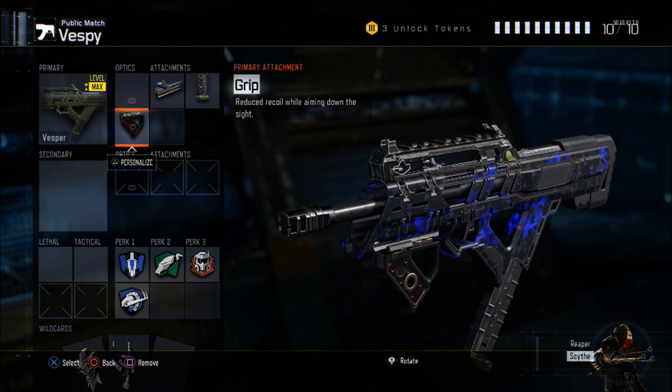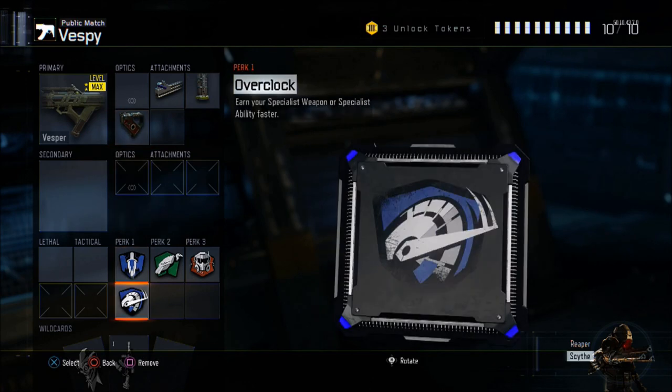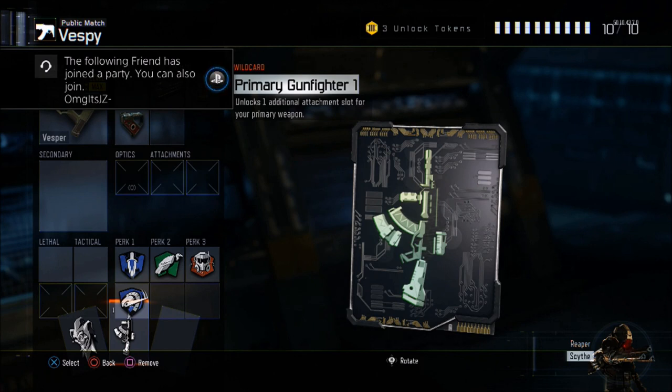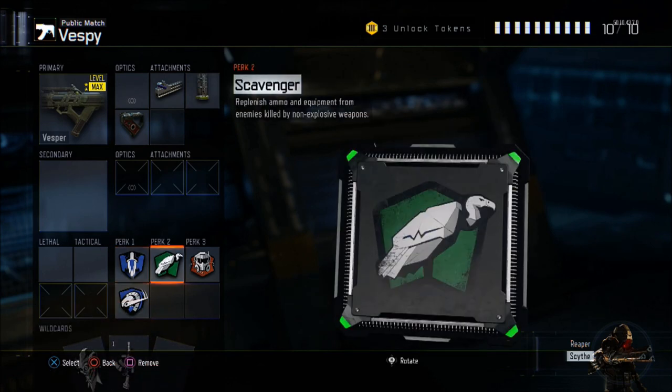For perks I have afterburner, which I use a lot since I do tons of jump shots. If you guys don't know, this recharges your thruster quicker, which is why you see me flying around the whole map. Under that I have overclock, which isn't really a necessary perk but I like to get my specialist recharged quicker. However, if you guys want fast mags over overclock, you can go ahead and swap that in — it could be useful in many situations.